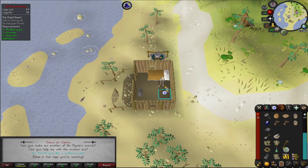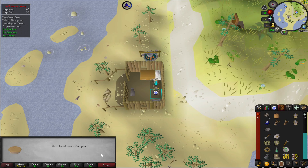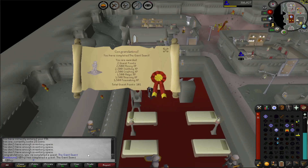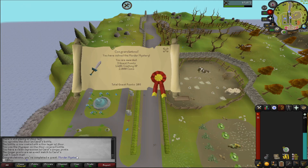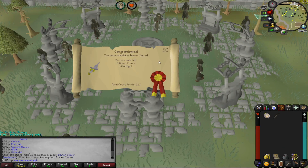Coming back for the Giant Dwarf quest to our old nemesis — the reason we lost our purple gravestite. It's all Thurgo's fault for being out here in the sticks, definitely not my fault. So we're here for the Giant Dwarf, and then we're here to solve a murder, and then we're here to slay a demon.